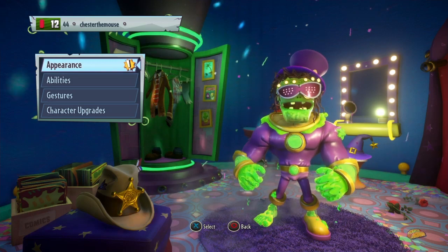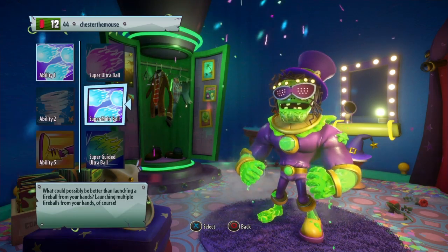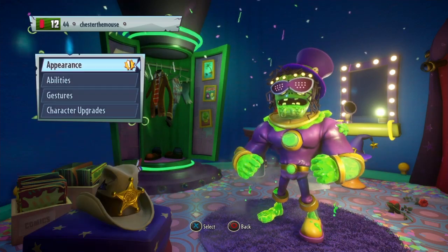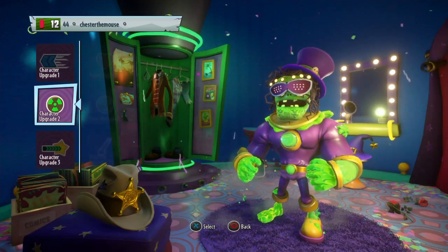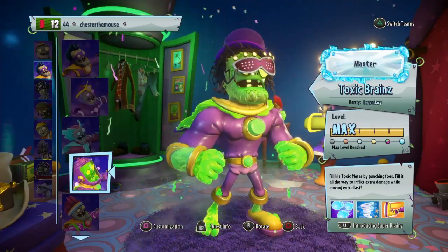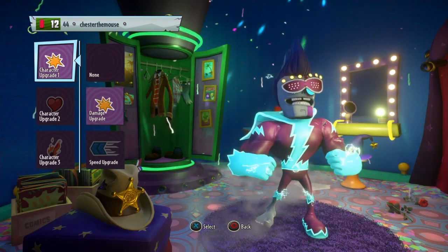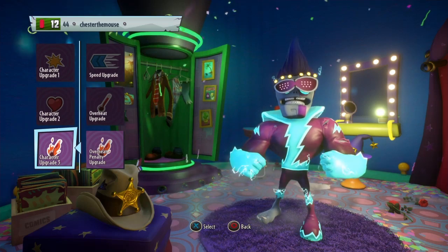Next is Toxic Brains. For Toxic Brains, you're going to want the Super Multiball, which you get when you buy the Deluxe Edition. If you don't have Z7 Imp, you need to buy the Deluxe Edition to get Z7 Imp along with the Super Multiball. You'll also want the Speed Upgrade, Toxic Upgrade, and Super Meter Upgrade, which makes him overpowered. If you don't have Toxic Brains, you can substitute Electro Brains — I'd recommend Speed Upgrade, Damage Upgrade, and any Overheat Upgrade.